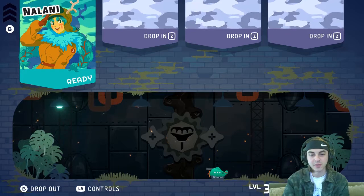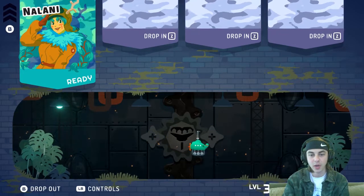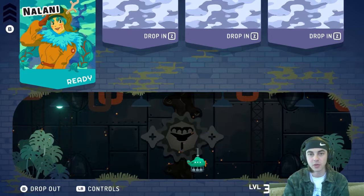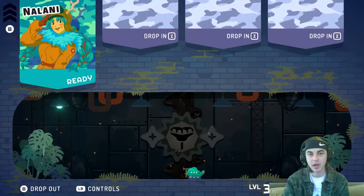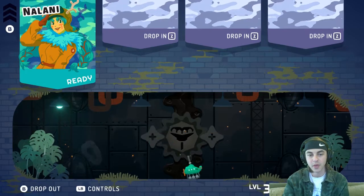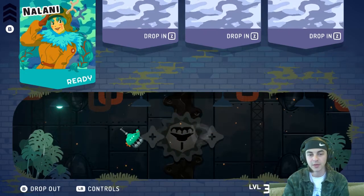So last time I showed you all the difference between a full hop and a short hop. One thing I didn't touch on is that when you do a short hop it actually gives you an extra air charge — once you do another double jump you actually do a triple jump. Whereas if you do a full hop you only get one of those.